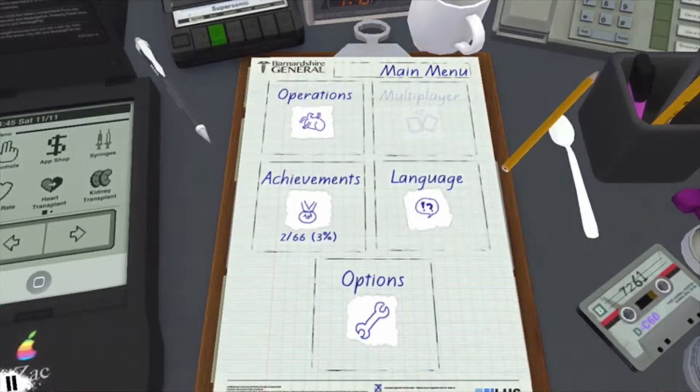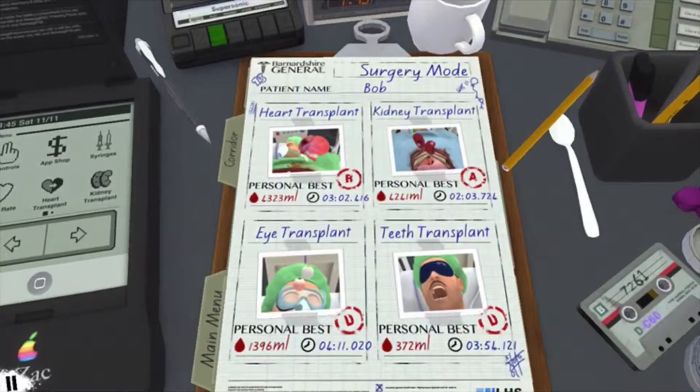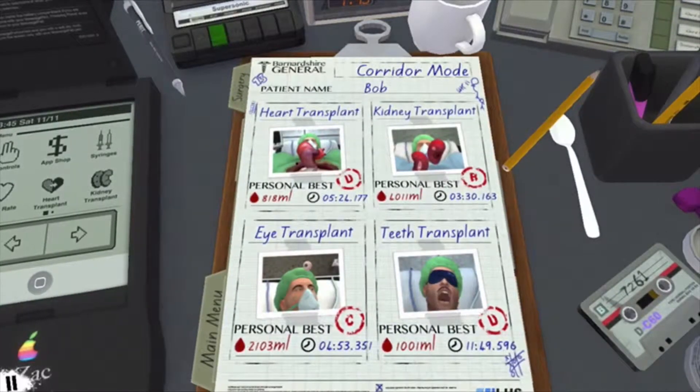Today we are going to be doing something different because we've already completed the main surgeries: the heart transplant, the kidney transplant, the eye transplant, the teeth transplant, and the corridor with the heart, kidney, eye, and teeth.